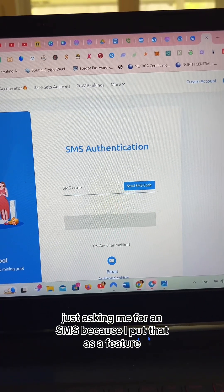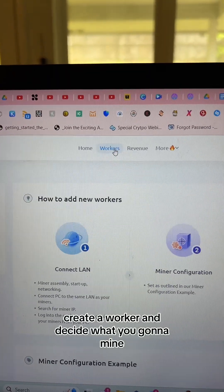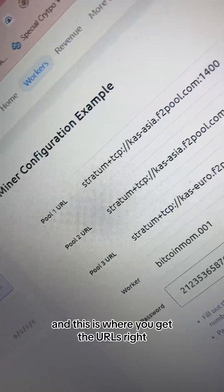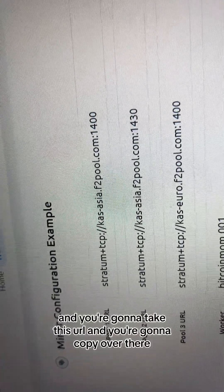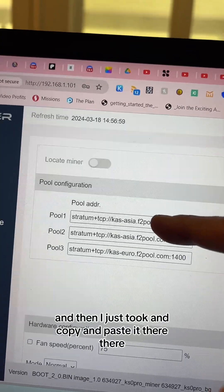It's asking me for an SMS because I have that set as a feature. Create a worker and decide what you're gonna mine — so it's Kaspa. This is where you get the URLs, and you're gonna take this URL and copy it over there. I just copied and pasted — they're there.